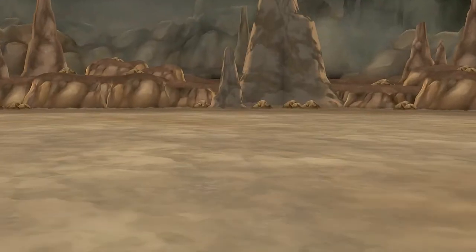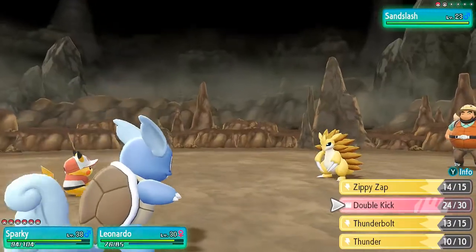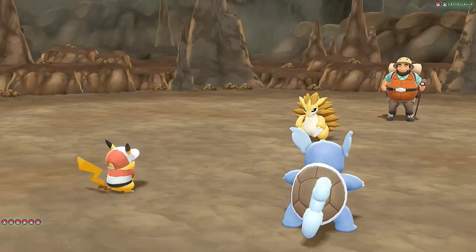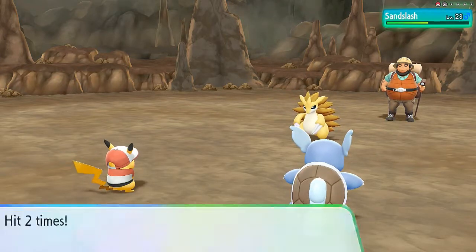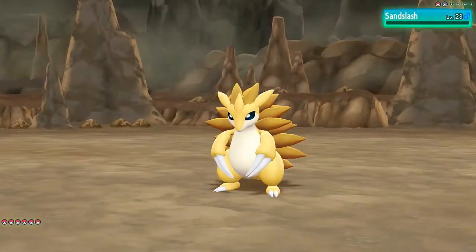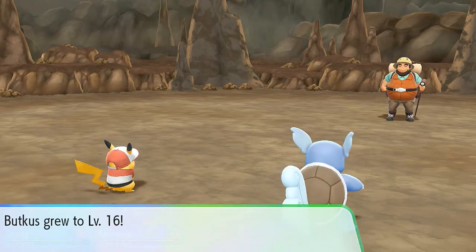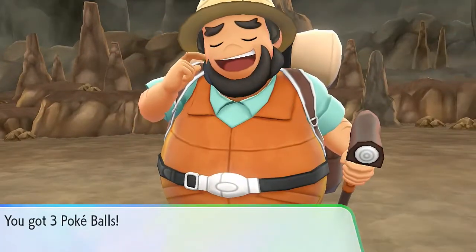Here he comes out with a Sandslash, a Pokémon that I've had thoughts of using in every single walkthrough I've played, but it just doesn't pan out — I'm kind of particular with my team. Double Kick — not so effective this time, but I've got Skull Attack for the win. Everybody double-teaming the competition since '98 or '99. Oliver has been defeated!